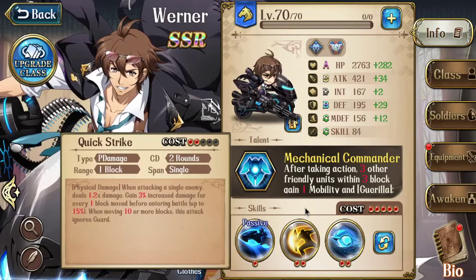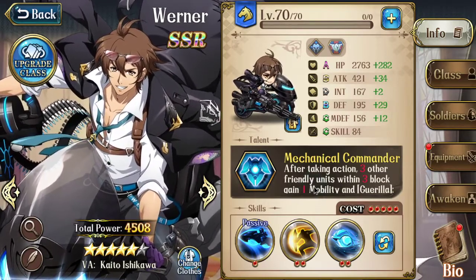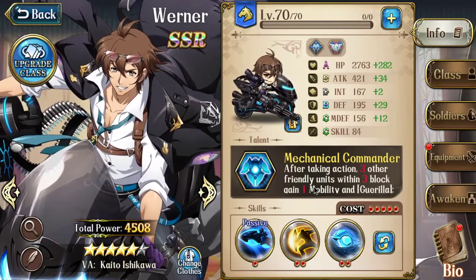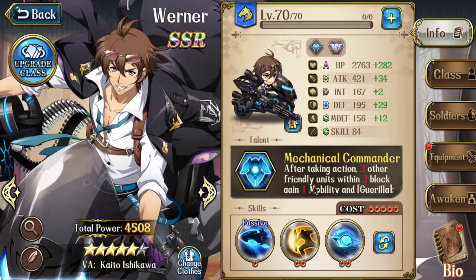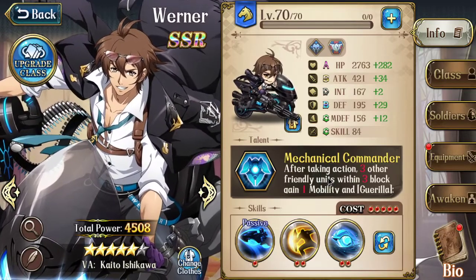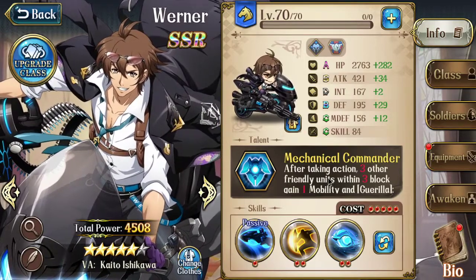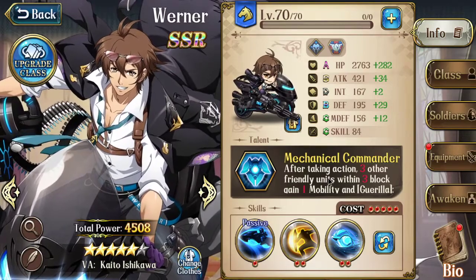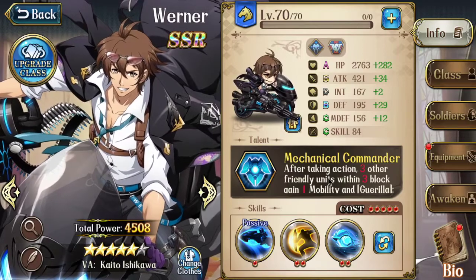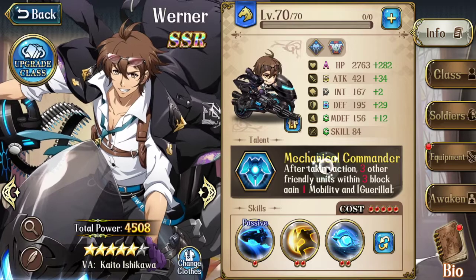Overall, Werner is going to be a very good assassin that can counter some very commonly used units — like you can outrange Zerida. If Zerida can never get into Hide and Seek, she's not going to do a whole lot. If you engage first, you can run around your opponents and make sure you have a better turn to engage when facing short-legged units like Bozo with Bracer — they're going to have three mobility when you're facing them with 11 mobility. All right, that's it for now. I'll see you guys next time.